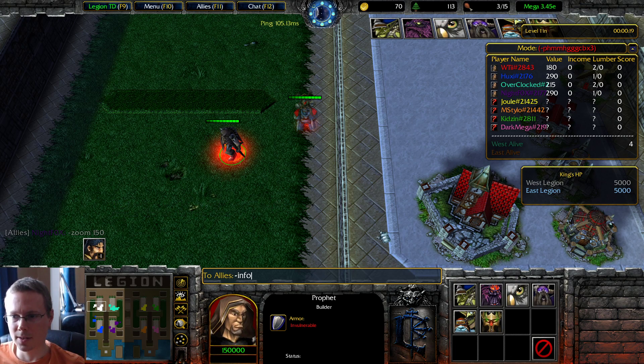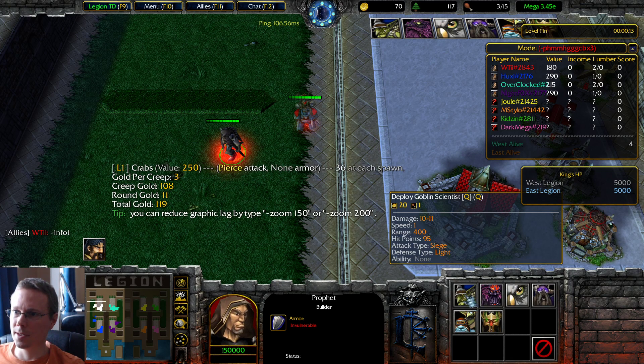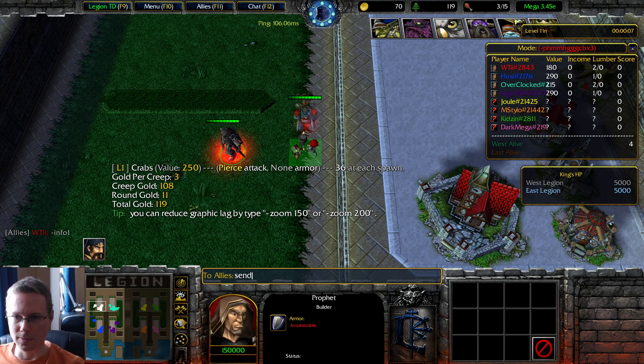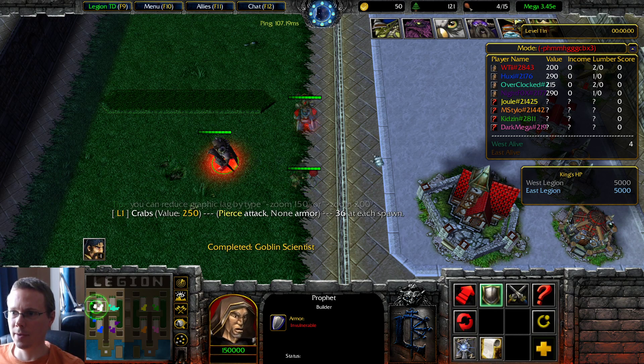Wait, 190? I don't even have to send. Or you get Goblin Scientist to be safe for level 1, and then do a send on level 2. Goblin Alchemist — it's not even bad, this unit anyway. It's really good for sort of clearing up.